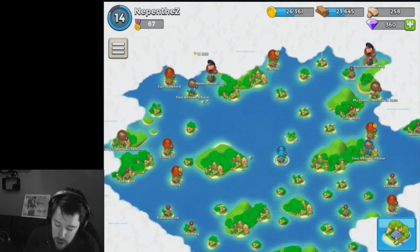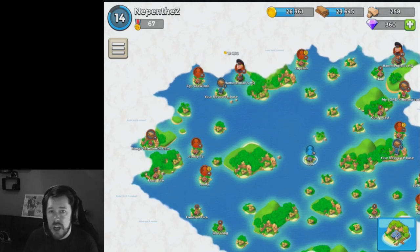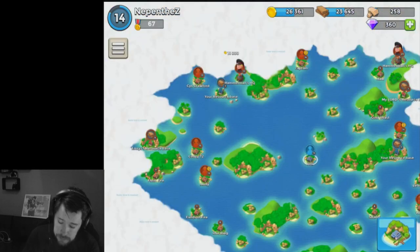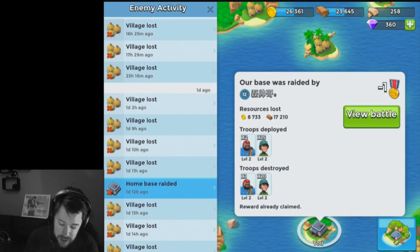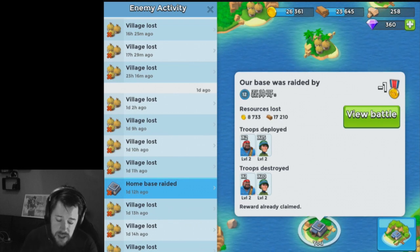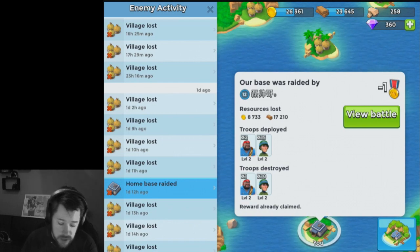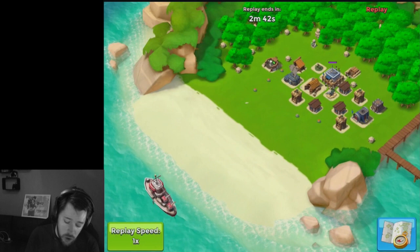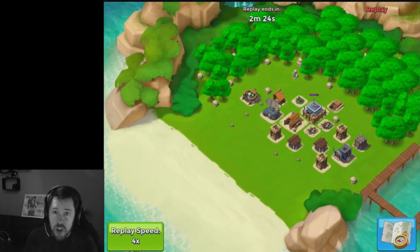There are a lot of single player bases and I've been using them — if I need a bit of wood, gold, stone, or whatever to upgrade I'll come and play the single player bases. As you can see I've lost so many of them, so pretty much every time I take one I end up losing it as well. I also got properly attacked — they took 17,000 wood and 9,000 gold, deployed 2 heavies and 15 riflemen, and lost 1 heavy and 10 riflemen. I'm going to show you the battle on 4x speed.